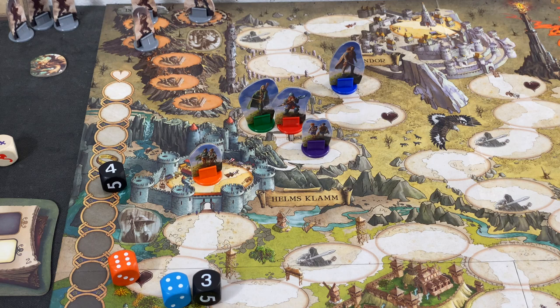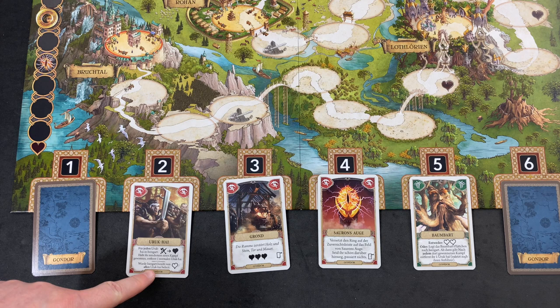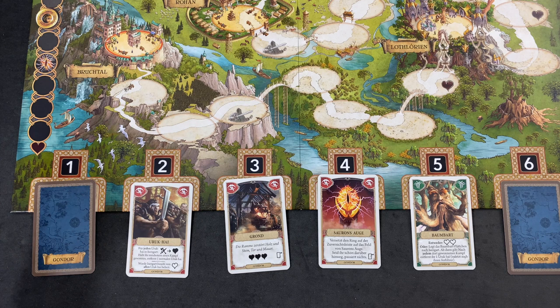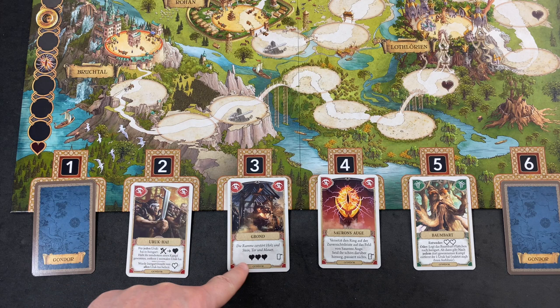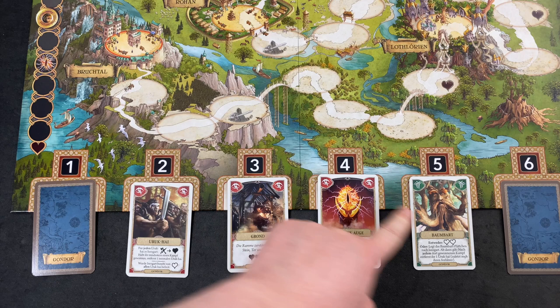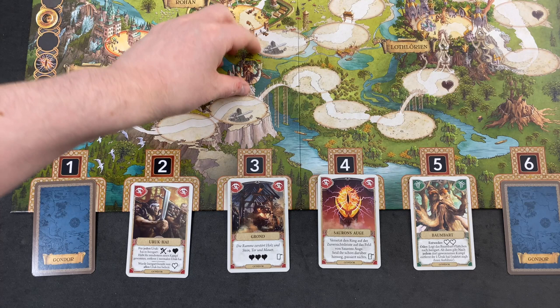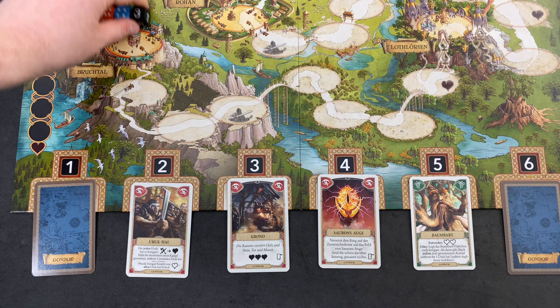We are preparing for the next goal, which is Gondor. We have some more Uruk-Hai here — if we would have done much better against the Uruk-Hai, this would have given us one life point back. Unfortunately we're terrible. We can trigger more from one. Here we have Grond at simply three life points — we would remove that card. Here we have Sauron's Eye, which moves the ring to this space if triggered. Then we have Treebeard — he comes with two effects: we can either heal twice, or place the Treebeard token to Isengard to leverage him later. We'll deal with that when we get there.